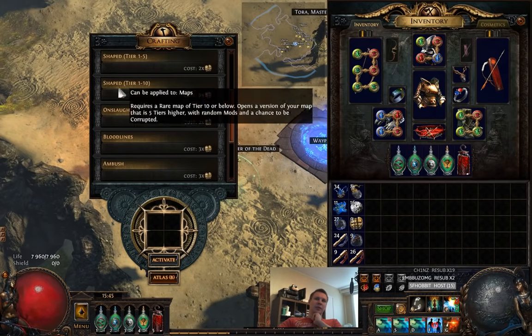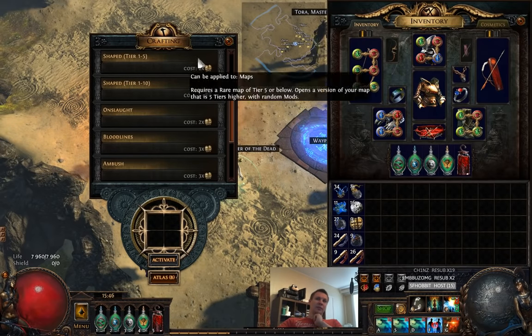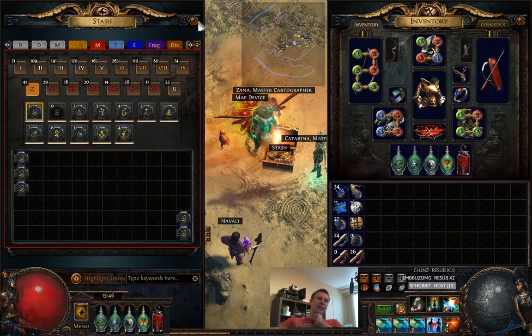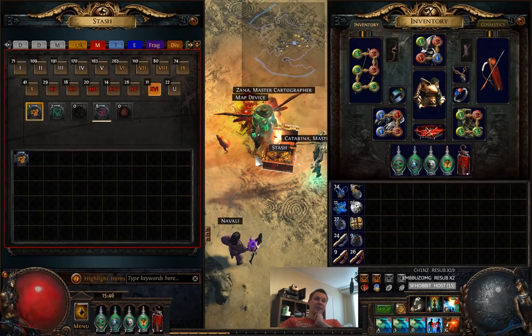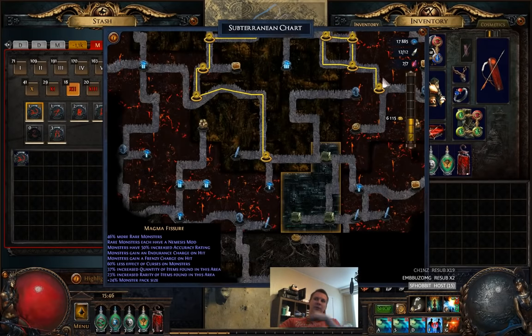I've been running T10 maps as T15 when I'm respawning the Elder, running more Chartographs and whatnot — it's been really nice. Both for map sustain, as you can see I have like 26 T15s and like 11 Guardian maps. It's been really nice and it also gives me a decent amount of sulphite.